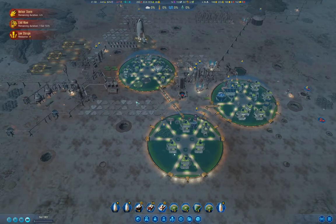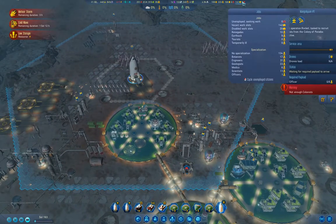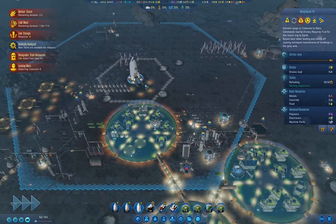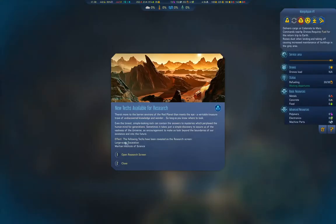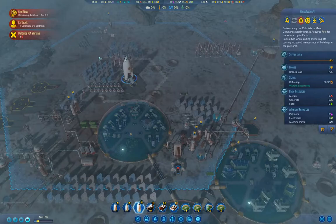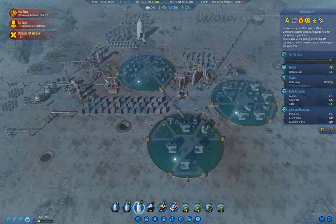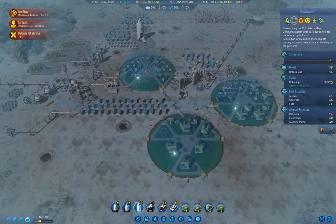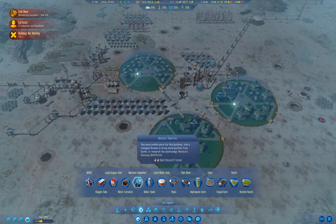I think what I need to do is put up a couple of subsurface heaters, but not enough officers. Instead, we'll cancel that. The meteor storm is done. We just need to get through the other side of this cold wave. I'm going to send that rocket back to Earth because I want to pick up — can I build vaporators? No, I don't have moisture farming.